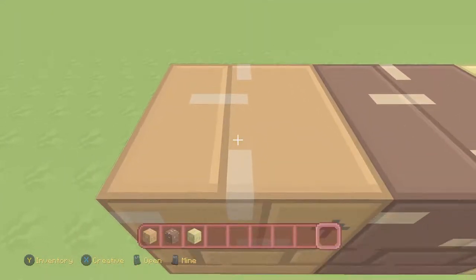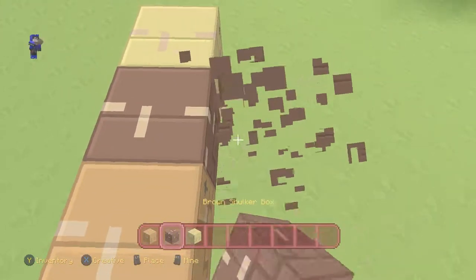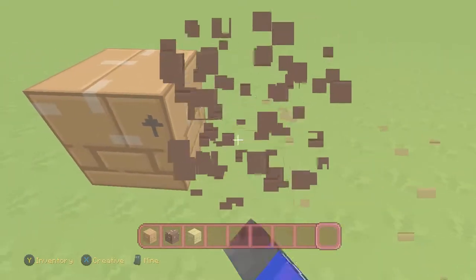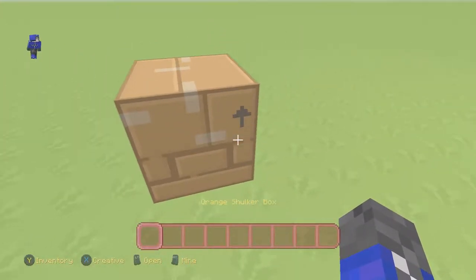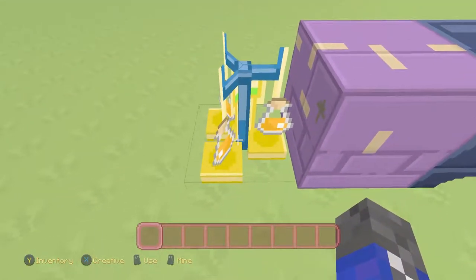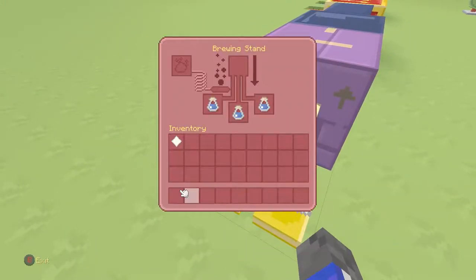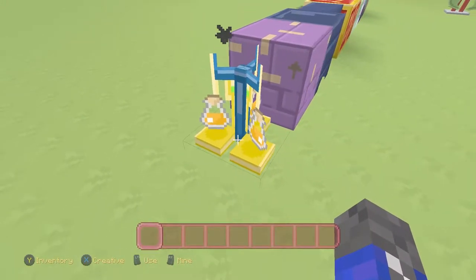The orange shulker box looks like a standard cardboard box you usually buy, the brown one less so, and the yellow one might be closest to a real-life cardboard box. The orange one even has a little arrow and tape — that's some good detail. Finally we have the brewing stand with the water bottles, and the actual potion bottle looks sort of witchy but also sleeker, like a laboratory flask. It looks like it's filled up with honey or orange juice on the outside.